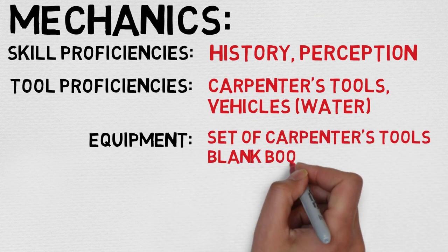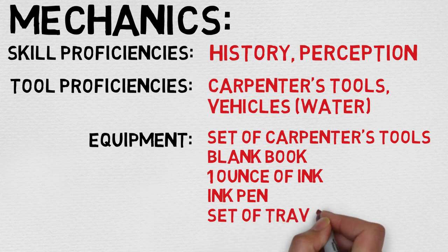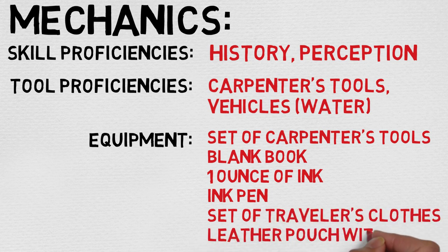Under skill proficiencies, you gain access to both History and Perception. Perception is always great, but History — your mileage may vary depending on your campaign. In terms of tool proficiencies, you gain Carpenter's Tools and Water Vehicles as well, which is super nice to have. Carpenter's Tools is almost always great. Water Vehicles, much like History, are very campaign-dependent.